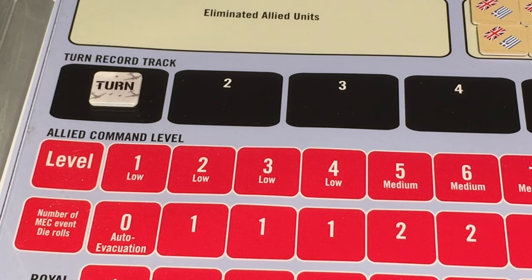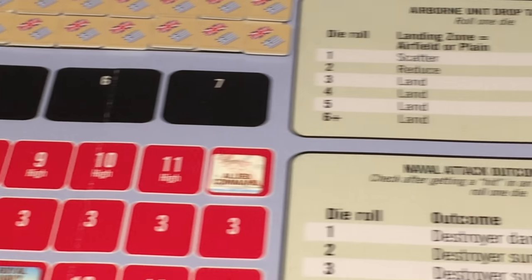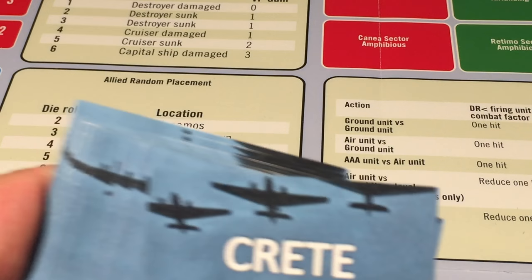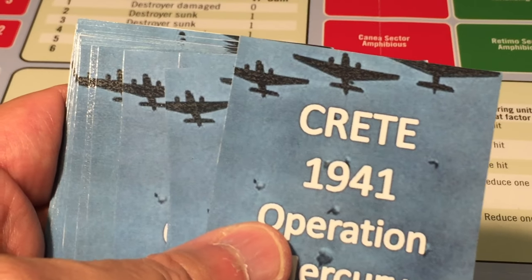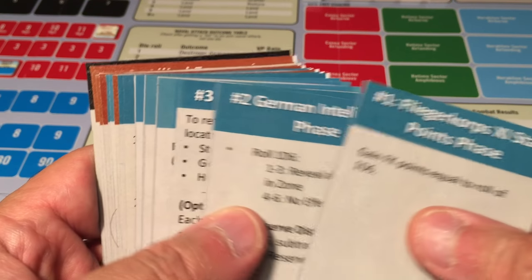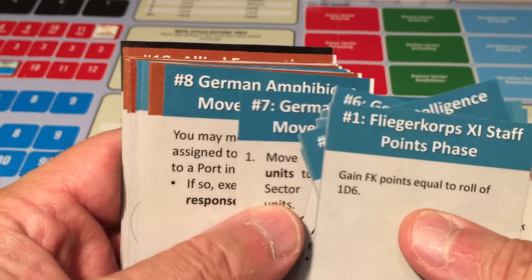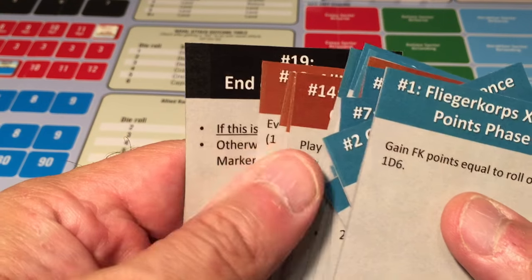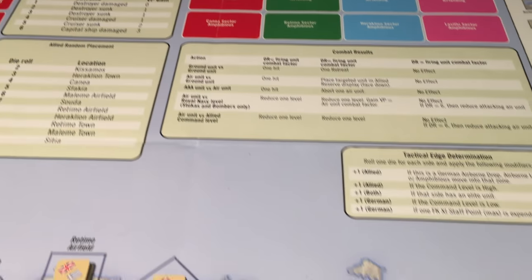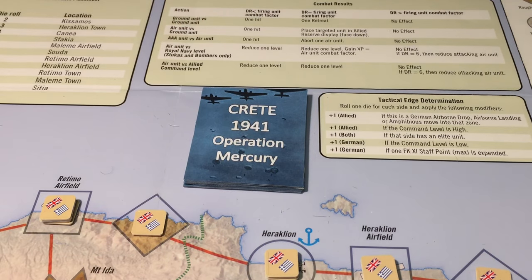The turn marker begins in the number 1 turn space, and the game lasts 7 turns. Each turn consists of 19 phases. I've made some laminated cards — one card for each of the phases. The phases in blue correspond to German phases, those in brown to Allied phases, and the last one is the end-of-turn phase, which is neutral. I will use these cards to guide myself through each phase of the game. These cards don't come with the game — I will upload the card images to this game's page at BoardGameGeek for those interested in using them.